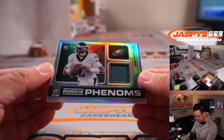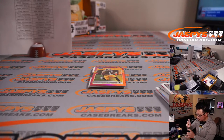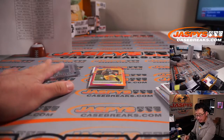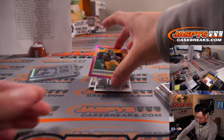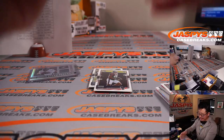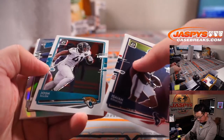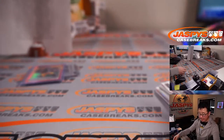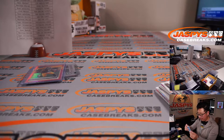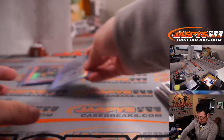Rookie Phenoms Jalen Hurts Relic — that'll be for Igor and the Eagles. And a rated rookie pink, Chase Claypool — that's also for Igor and the Steelers. He's got the Pennsylvania teams. And a rated rookie holo, Henry Ruggs III for my Raiders. Igor with the Raiders as well — looking forward to big things for him and my Raiders this year.